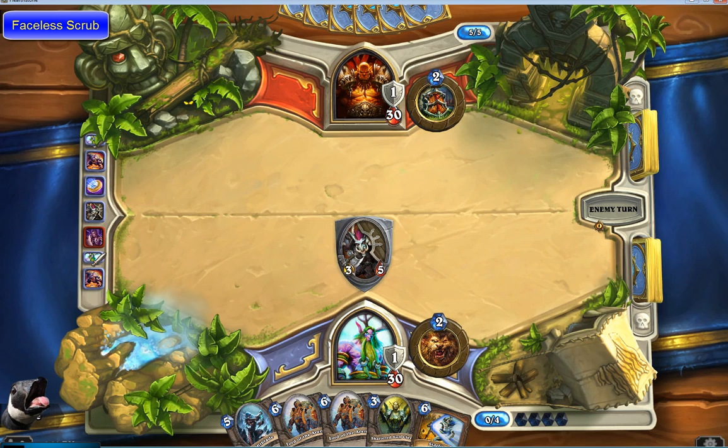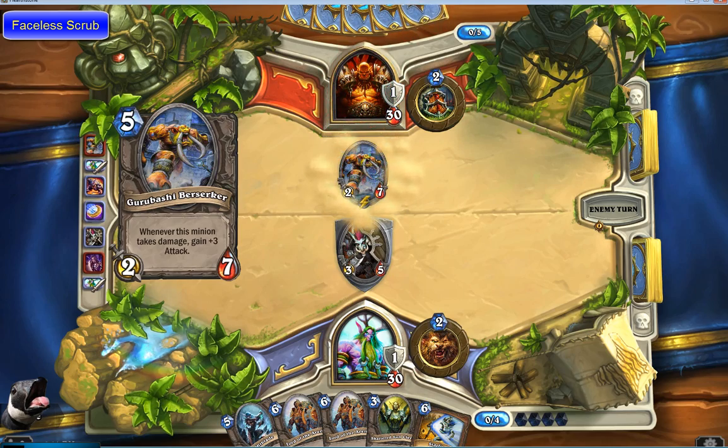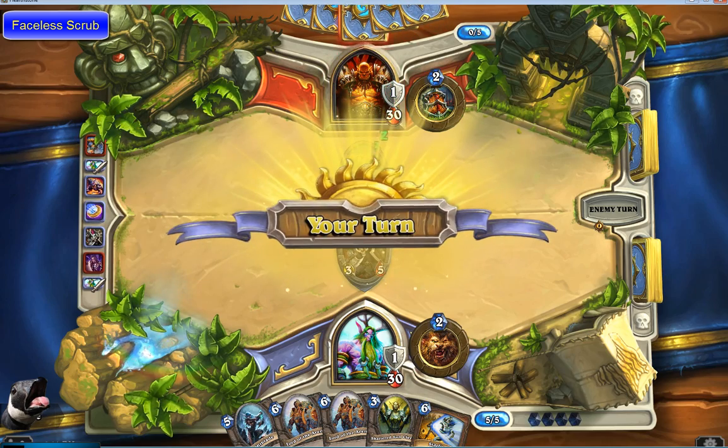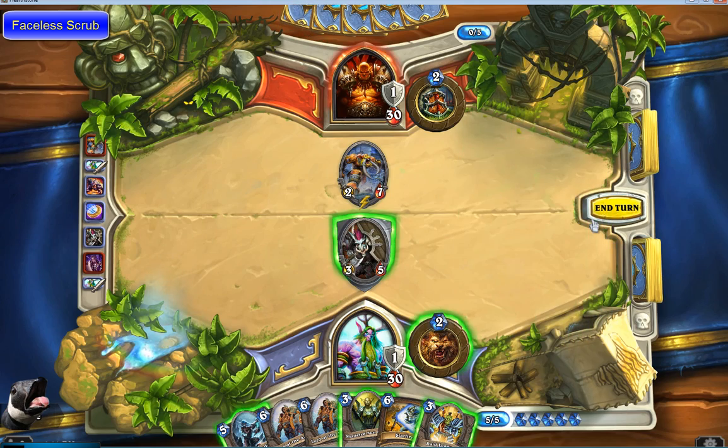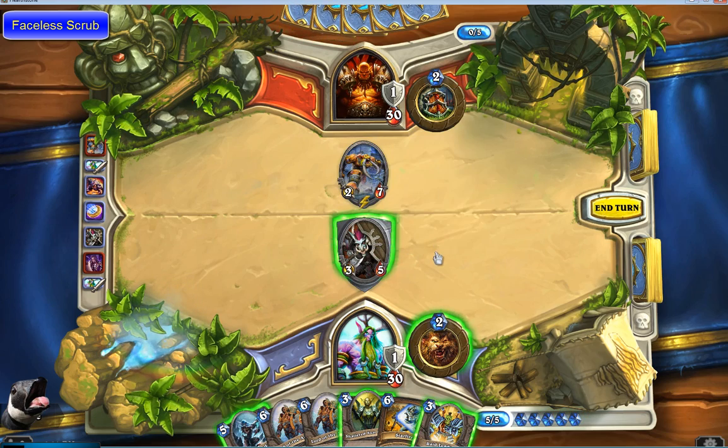These daily quests pop up and you just have to do something — usually win a couple of games as a certain class, kill a certain number of minions, or do a certain amount of damage to a hero. And you get 40 gold for each one of those. You can stack them up — three at once over the course of a few days. You do them all at once, and bam, there's 120 gold. They're all pretty simple in unranked mode.